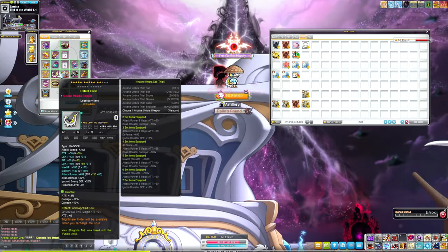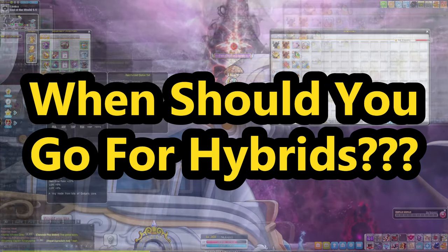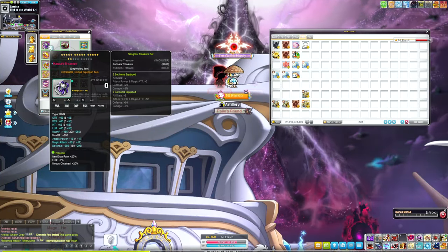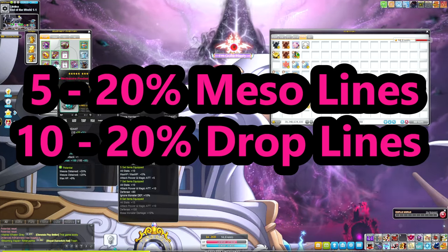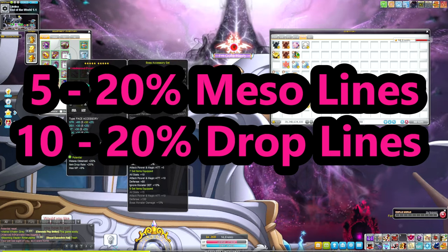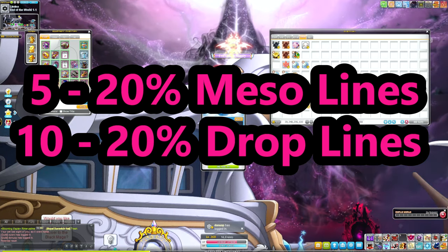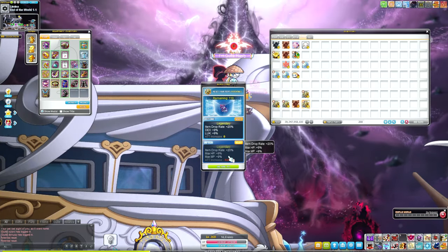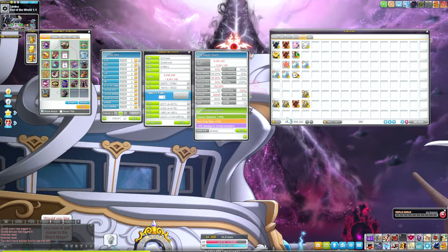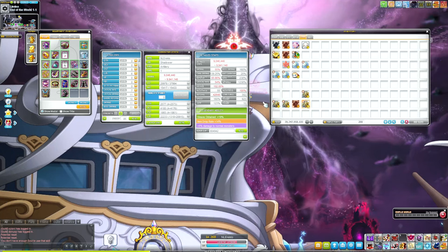Now I want to talk about when you should consider min-maxing percent drop rate and going for 200 drop on your gear. You're able to get 100 miso lines on your gear and get all the way up to 200 drop as well. Drop rate is capped at 400%, and you're only able to get 200 of that cap from your equipment, so you're not able to run anything over 200 drop on your gear. This is something a lot of players should invest in, especially with the removal of totems.